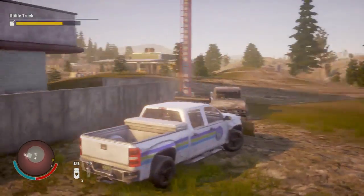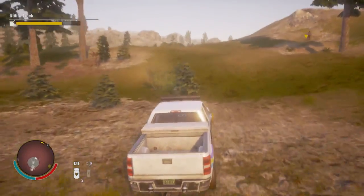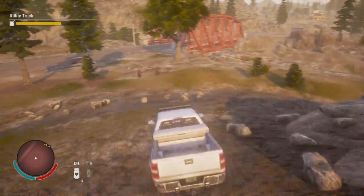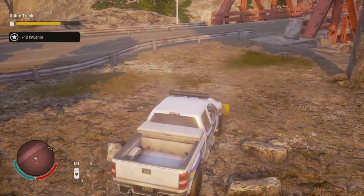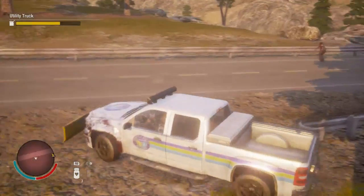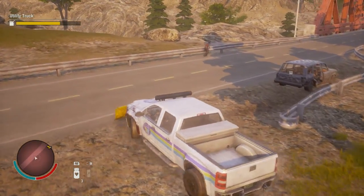In the original State of Decay, Outposts worked very differently. You wanted them clustered close to your base because the primary use for Outposts was to protect your base from wandering hordes. They would set out traps, and as a horde wandered past your Outpost into its sphere of influence, the horde would get blown up.